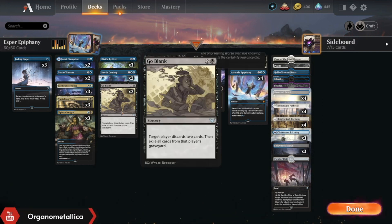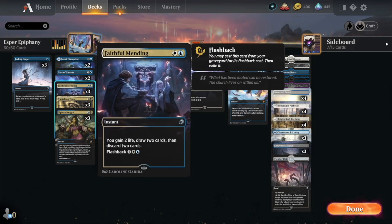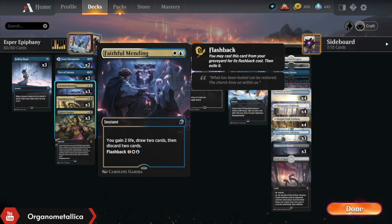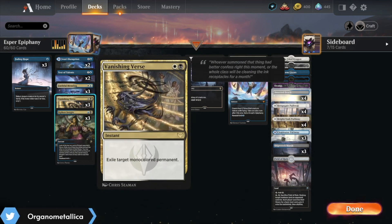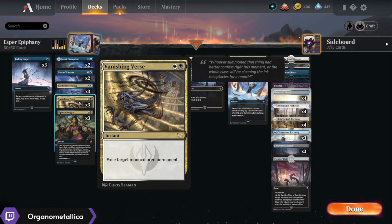Same as last time, we have Jawari Disruption to ping out those turn two plays. I love Faithful Mending because it's a way to keep our life total high and draw some extra cards, while also ditching the things that aren't good for the particular matchup. Vanishing Verse is the biggest reason to add black to this deck because it is, without a doubt, the best spot removal card in the format.